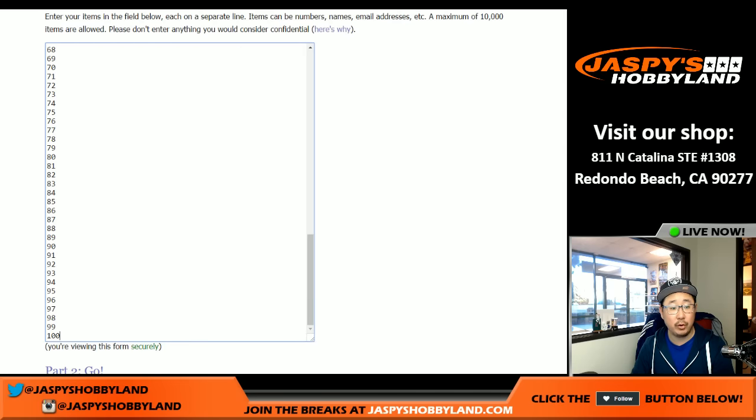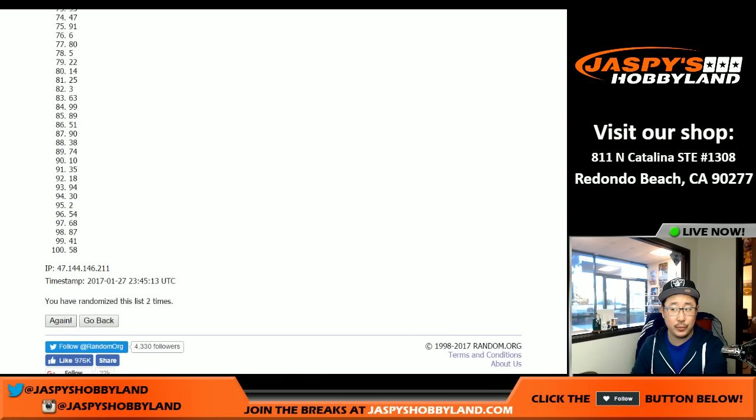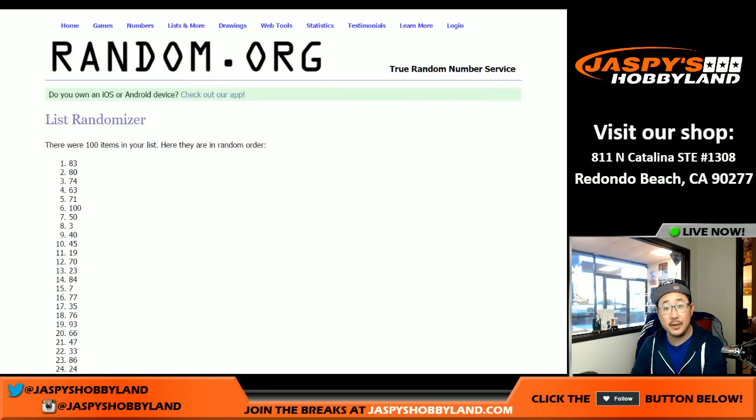Now we're going to randomize all the numbers seven times. One, two, three, four, five, six, and seventh and final time. There we go.